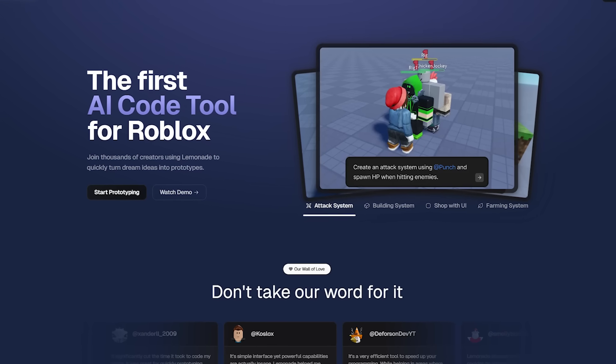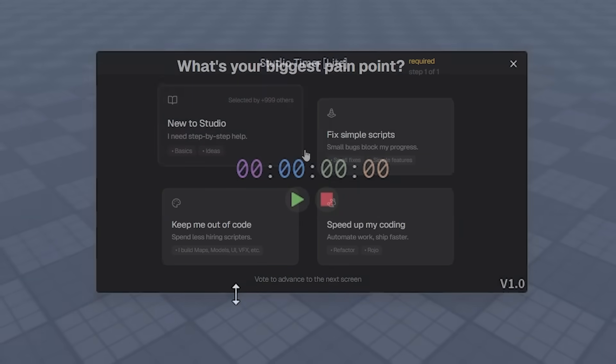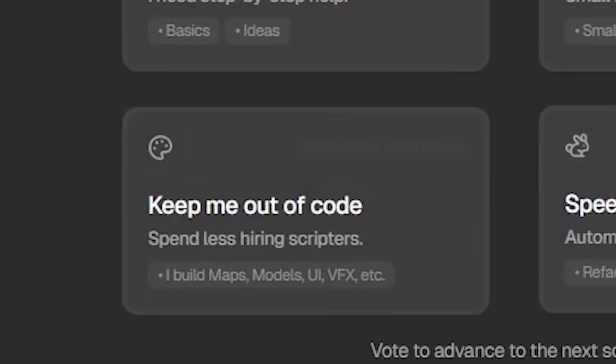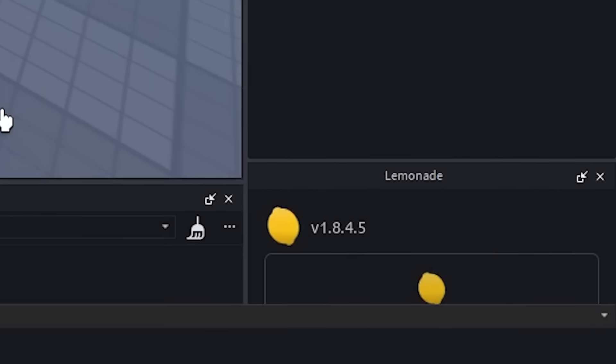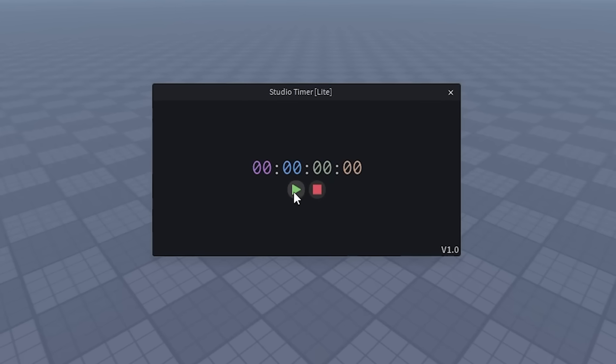This is Lemonade AI — the tool we'll be using for method four. But before we can start the timer, we need to set it up. It promises to fix simple scripts, speed up coding, and help you spend less hiring scripters. After installing the plugin and connecting my project to the AI, we could finally begin. Alright, in three, two, one — let's go.